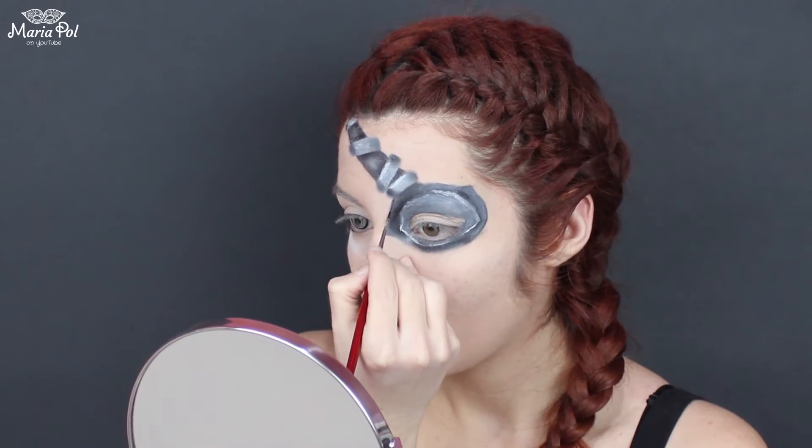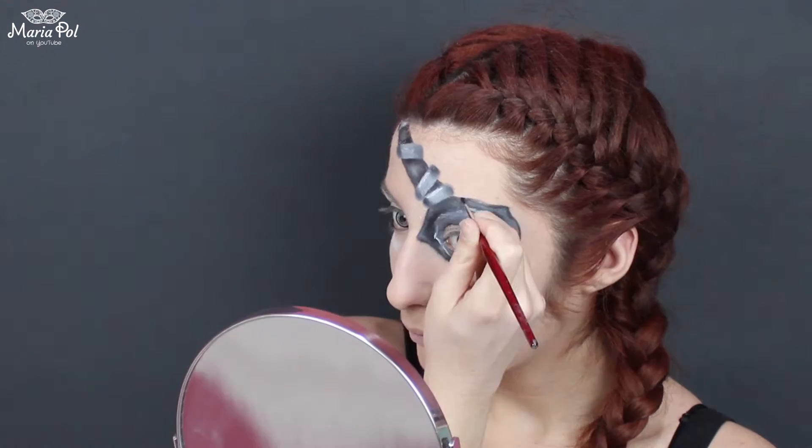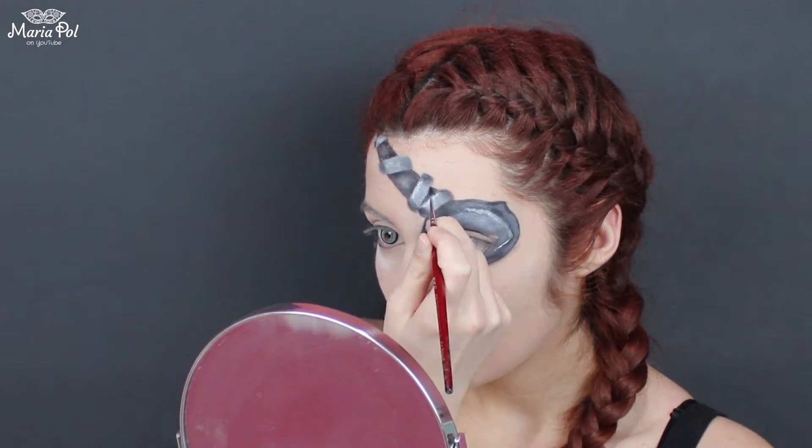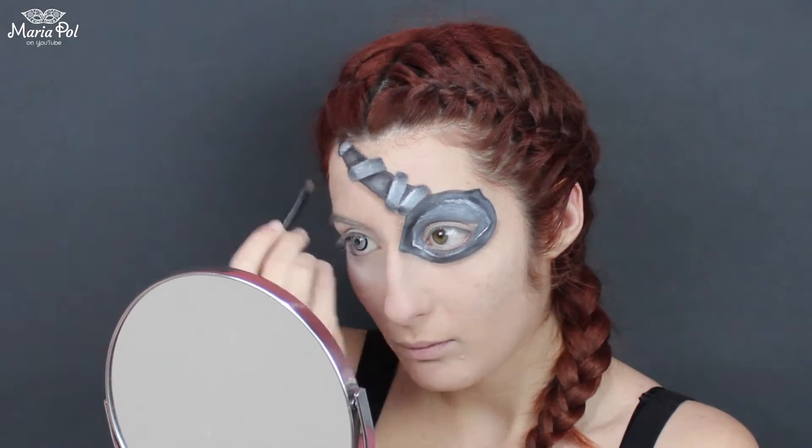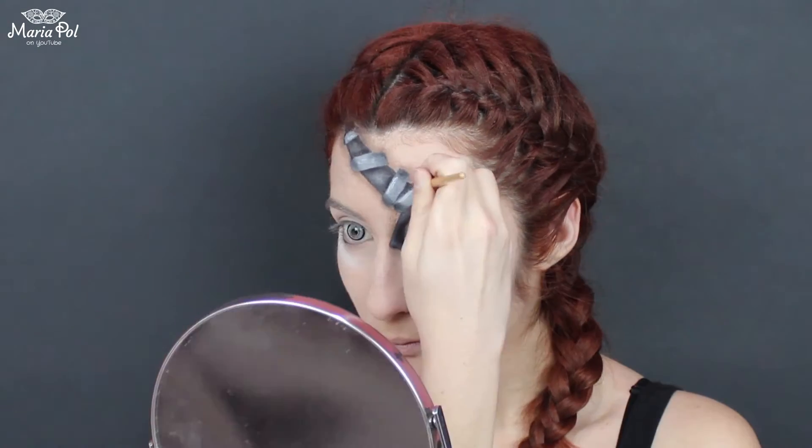I am then defining the edges with a black eyeshadow, and then I'm making it even more 3D by applying a brown eyeshadow all around it.